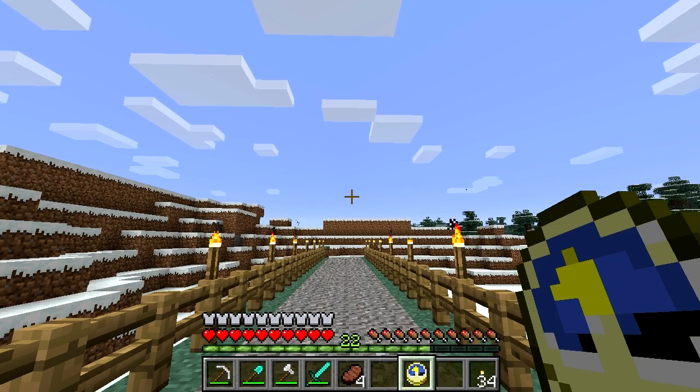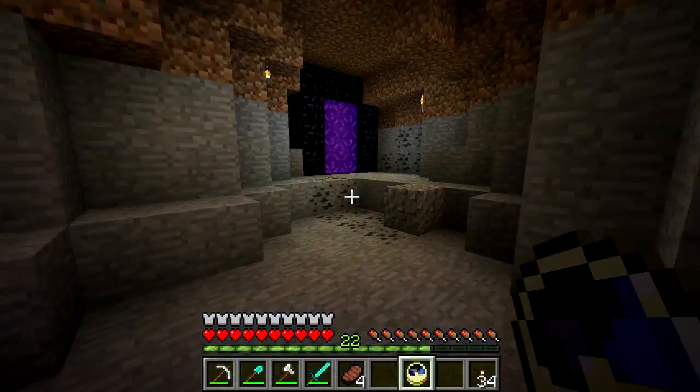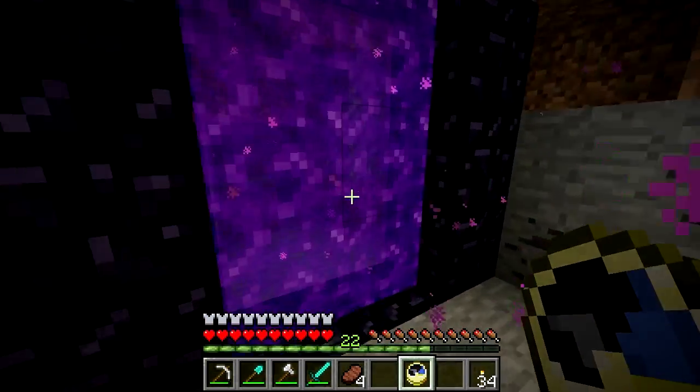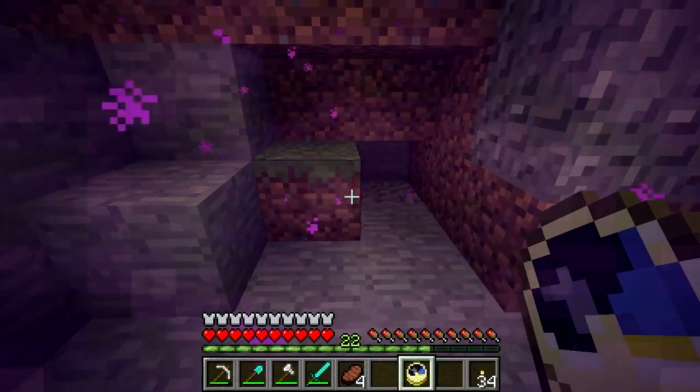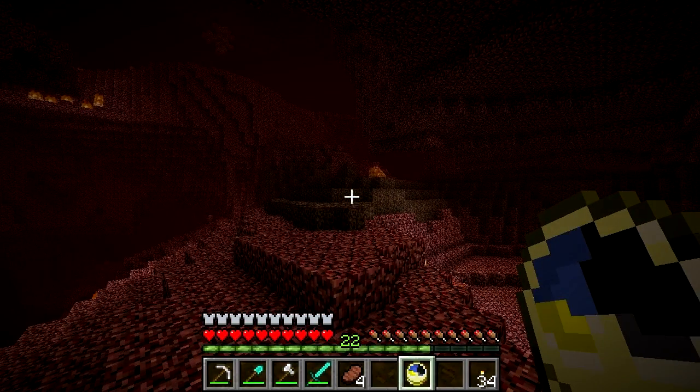If you're on normal or far render distance you can look up and see the sun, but if you're on tiny or short, or maybe if you're in a cave, then the clock is a useful item. Where it's not a useful item, however, is in the Nether or the End, where the clock will spin randomly, making it totally useless.